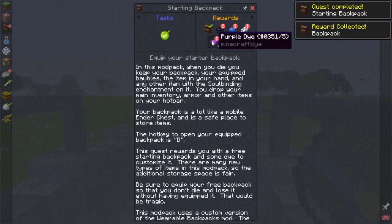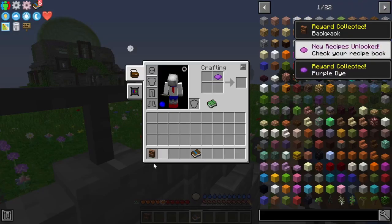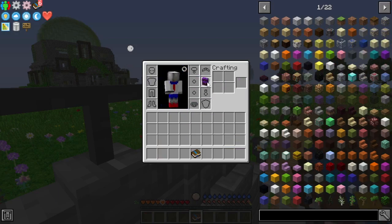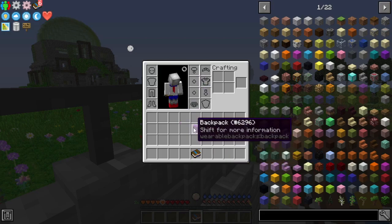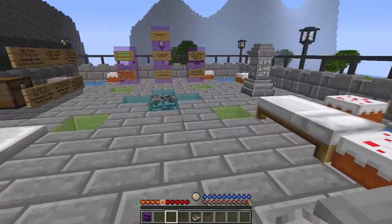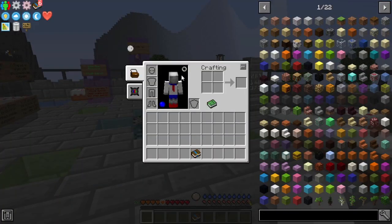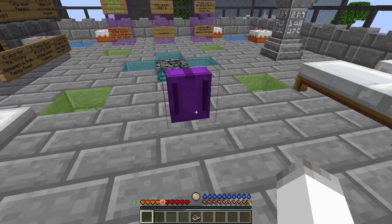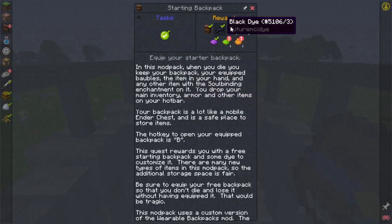I'm going to go with a purple backpack. We can get the other dyes in just a little bit, but we're going to make a purple backpack. That goes on our baubles, I believe. Shift and break to wear — it should be on us now, and yes, it appears to be. Shift B to place it back down. I guess we'll take all the dyes.